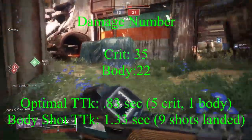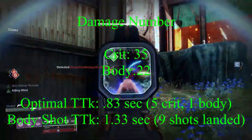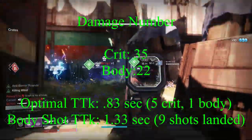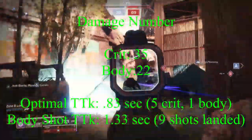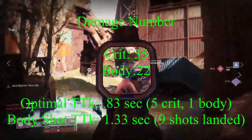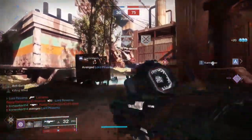Into the damage numbers: False Promises will do 35 damage on a precision shot and 22 damage to the body, putting the optimal time to kill at 0.83 seconds requiring 5 crits and 1 body, and a body shot time to kill of 1.33 seconds requiring 9 shots landed. Since we are not dealing with any damage-altering perks, let's hop right into the pros.